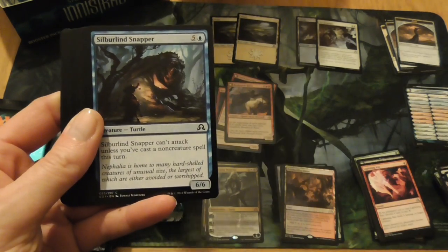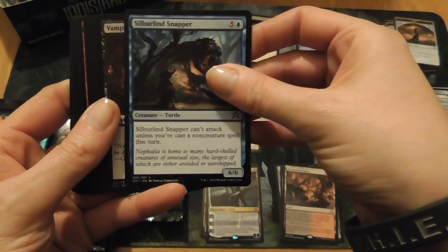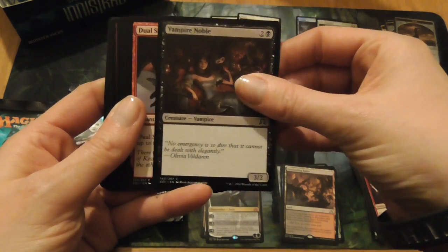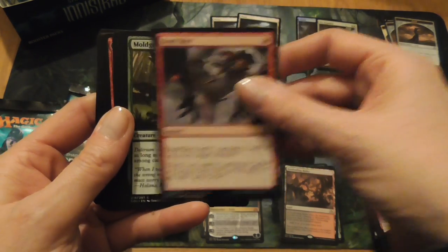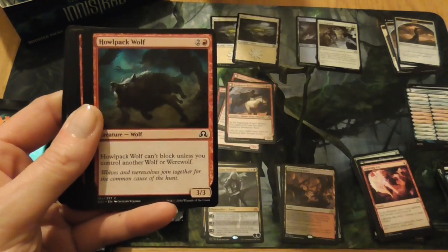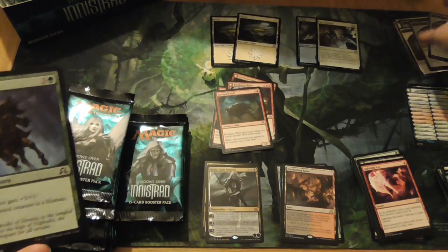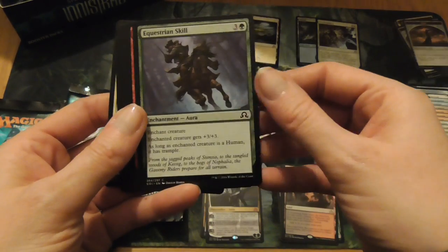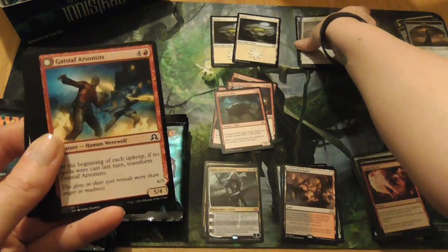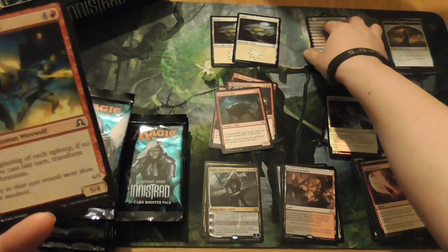Vessel of Ephemera, Silberlind Snapper, Vampire Noble, Dual Shot, Moldrath Scavenger, Cowl Pack Wolf. Get off the cards, Willow! Equestrian Skill. There's a reason why I'm keeping the important cards near the front.